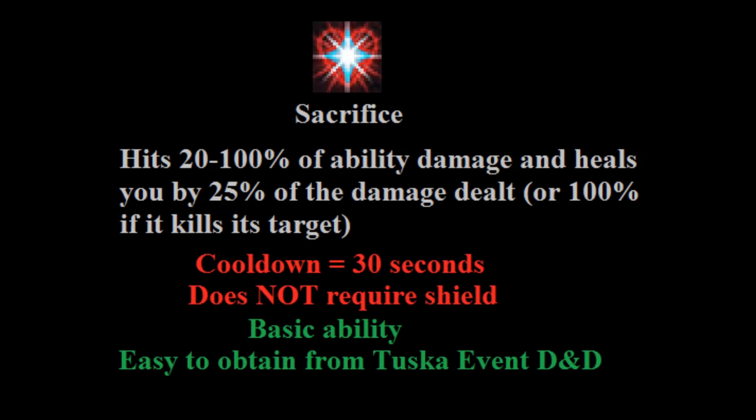Next, I just want to mention a basic ability called Sacrifice, one of the abilities you can obtain from the Tuska event D&D and definitely worthwhile getting. It's a simple basic that deals 20–100% of your ability damage but heals you by 25% of the damage dealt, or 100% if the hit kills its target. It falls on the weaker end of basic abilities, tying things like Chain and Ricochet and slightly stronger than Rack and Piercing Shot, but the healing effect makes it a great basic to use as a tank whenever you get the opportunity.